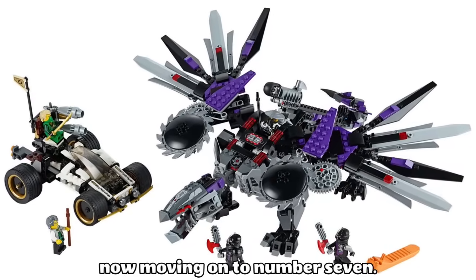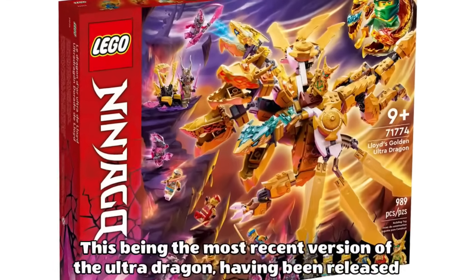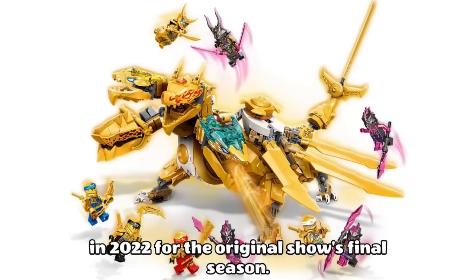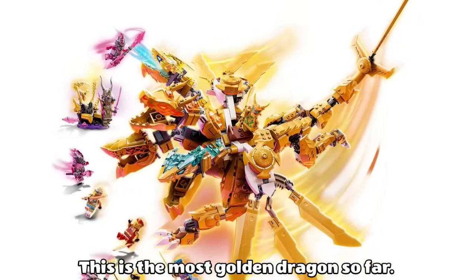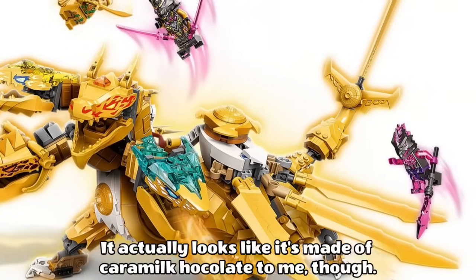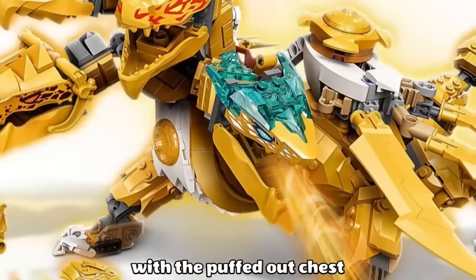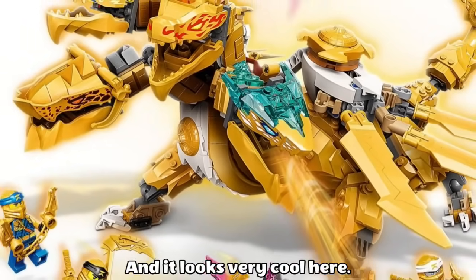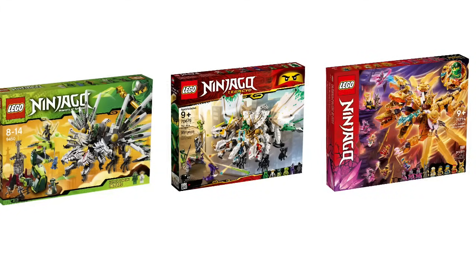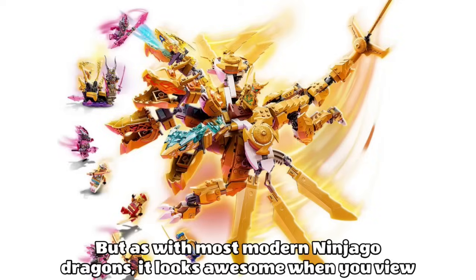The Golden Ultra Dragon takes the number 7 spot, this being the most recent version of the Ultra Dragon, having been released in 2022 for the original show's final season. This is the most golden dragon so far — even more golden than the golden dragon — probably because this one is the Ultra Golden Dragon. It actually looks like it's made of caramel chocolate to me though. This one does the same kind of thing as Lloyd's Legendary Dragon with the puffed out chest, and it looks very cool. The heads look pretty great using the new moulded pieces, meaning we've had an Ultra Dragon with every different style of head, and the wings feel a little bit lacking, but as with most modern Ninjago Dragons, it looks awesome overall.